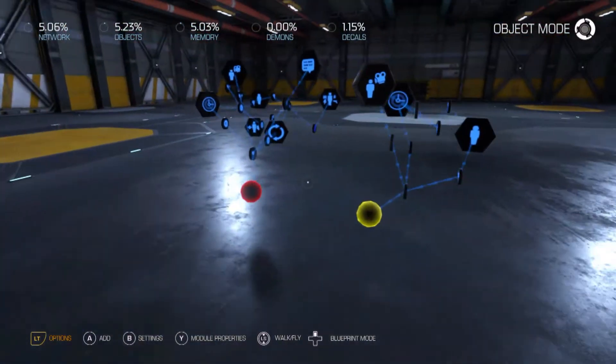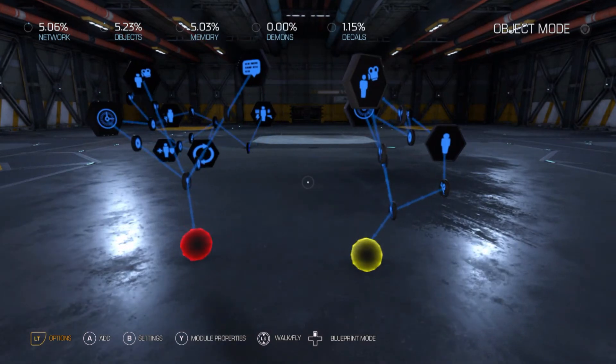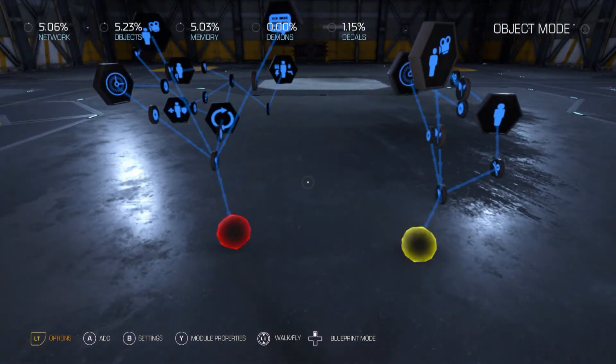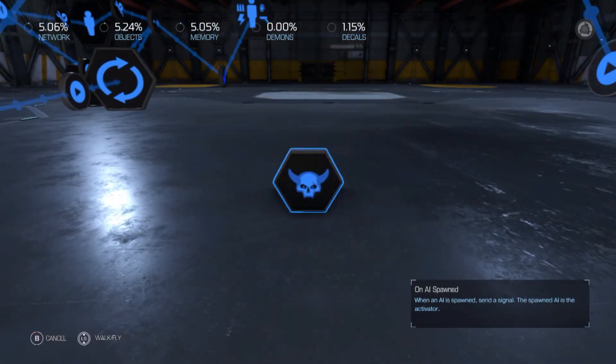That's basically how you get that working. You can make custom power-ups, any kind you want - anything you can think up, you can do it. You just can't do invisibility. You can fake invisibility by making all the enemies - if you're using a demon tile, you can change them up.